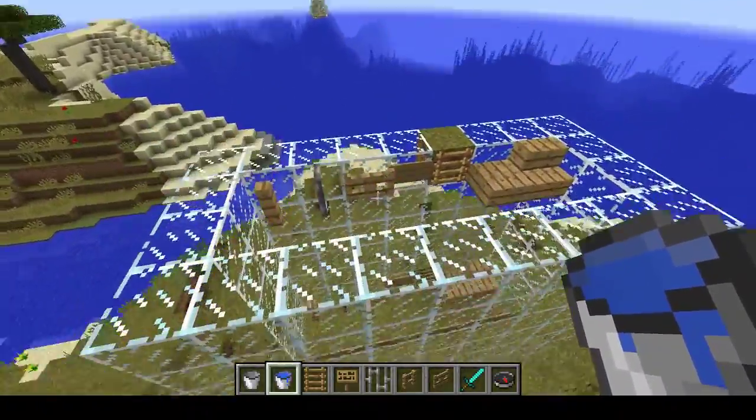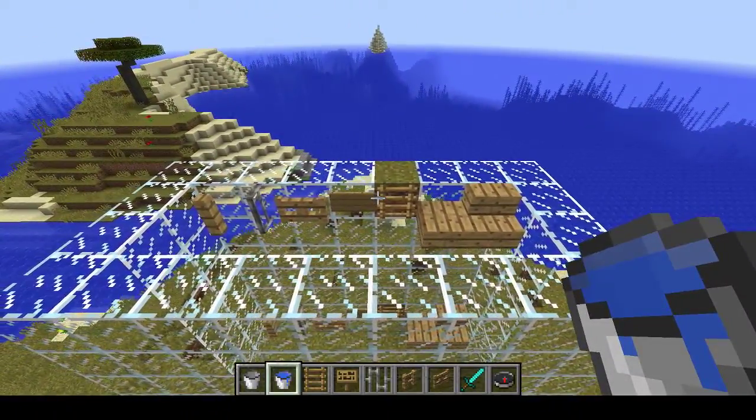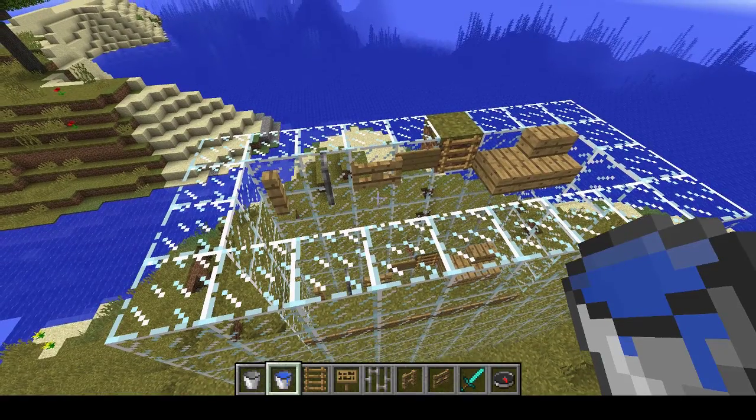I set up a tank with all sorts of blocks and then I see how the water is affecting them. The way I understand it — and I could be wrong — is that the old behavior was: a water source block would be overridden and disappear if you placed another block in it. Now we have certain blocks that can coexist with water source blocks. I'm doing this specifically thinking about farms and what's going to happen to them when the update comes out.